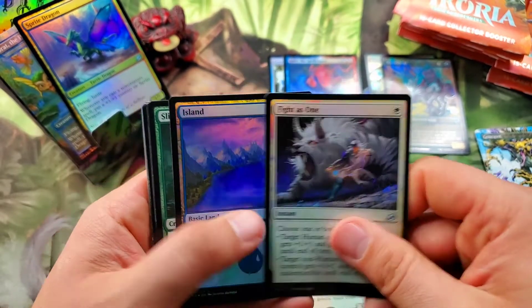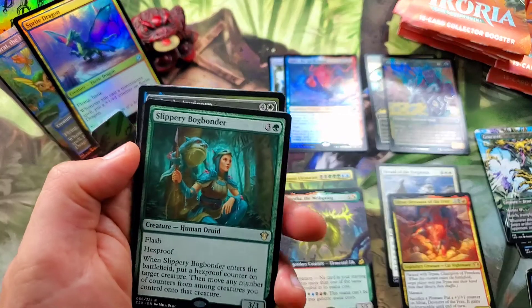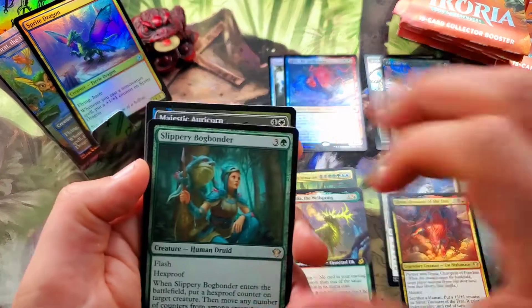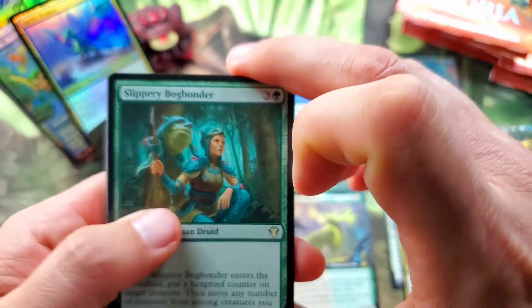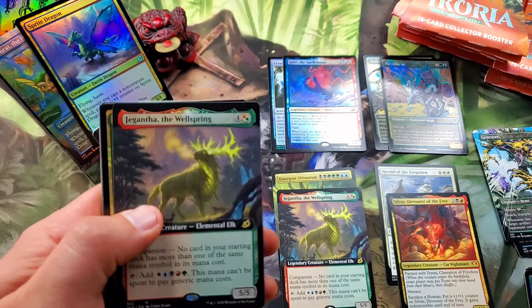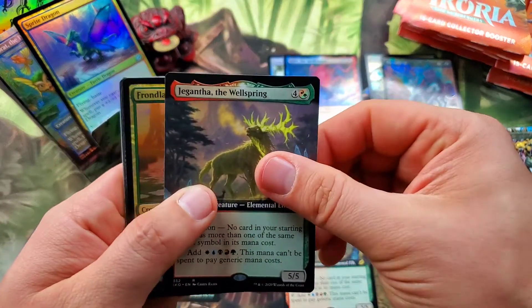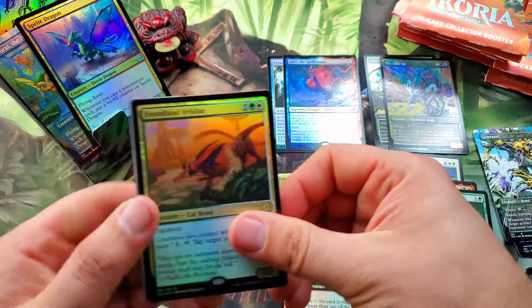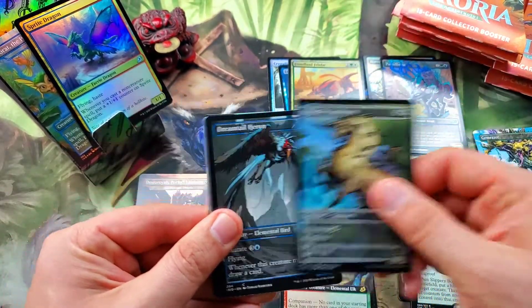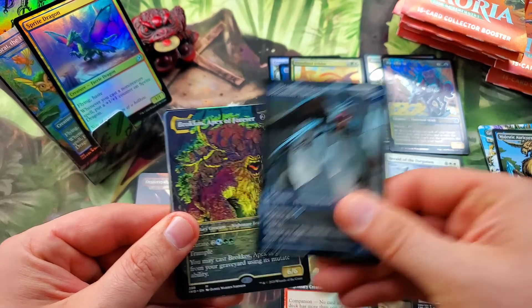An Island, Slippery Bogle, Bonder for our commander card — very interesting. Very cool. Another Gyruda Wellspring — we're getting some duplication here. Frondland Felidar for the foil rare, another Majestic Oricorn, Dreamtail Heron.